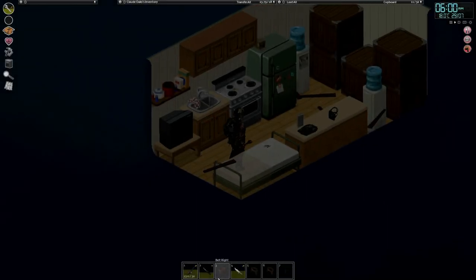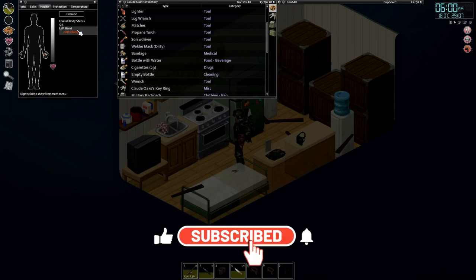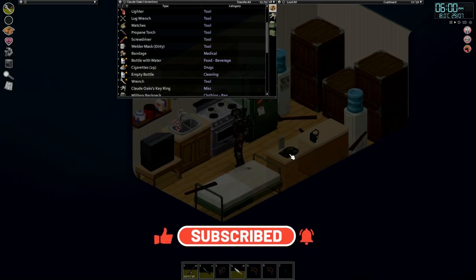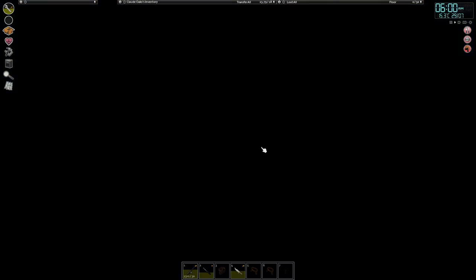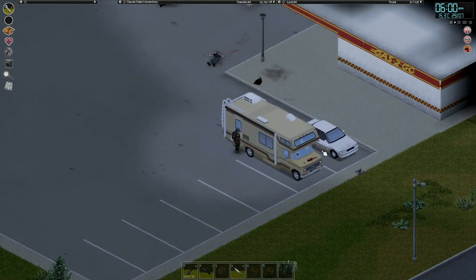Hi guys, welcome back to another episode of the Nomad playthrough with our boy Claude. We're looking very good. We did a bit off camera, so a few things are going to run over. You can see I've damaged my hands — so what I actually did, let's hope there's no zeds out here. Okay, we're good.